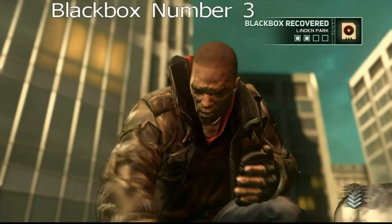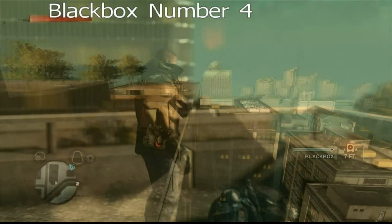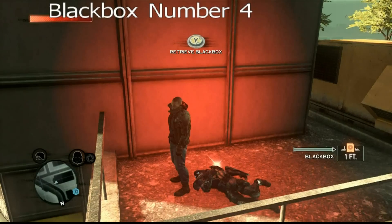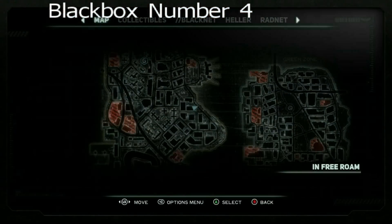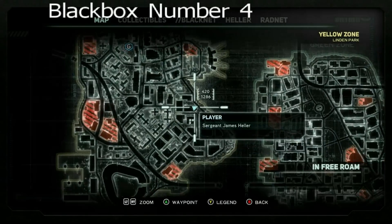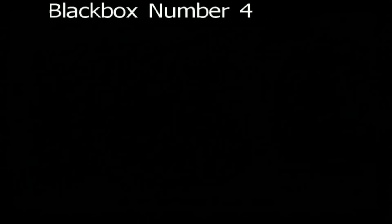I think this is a pretty severe black box when you actually do listen to it, but I'm not going to spoil that for you now. We have the final black box of Linden Park and the final black box of the entire yellow zone. As you can see, it's just a little north of black box number 3. The coordinates are 420, 1286.